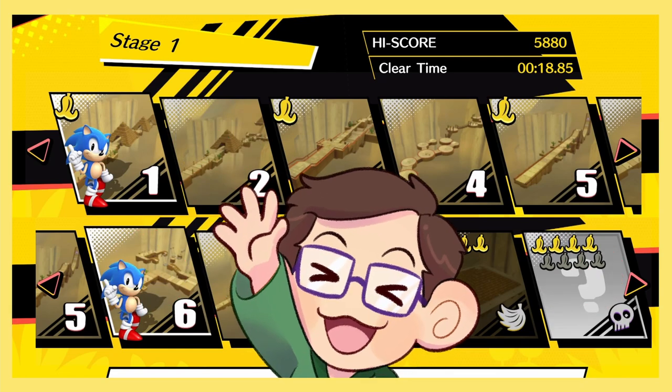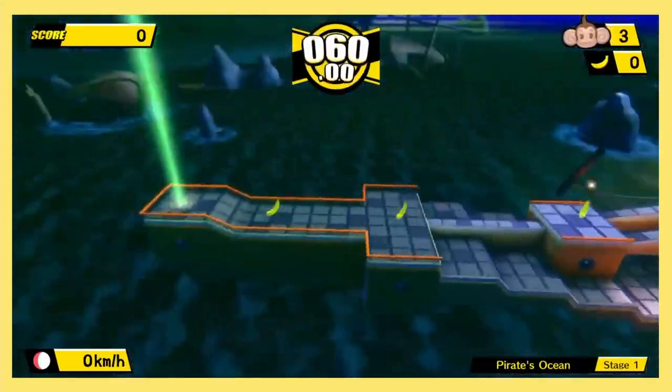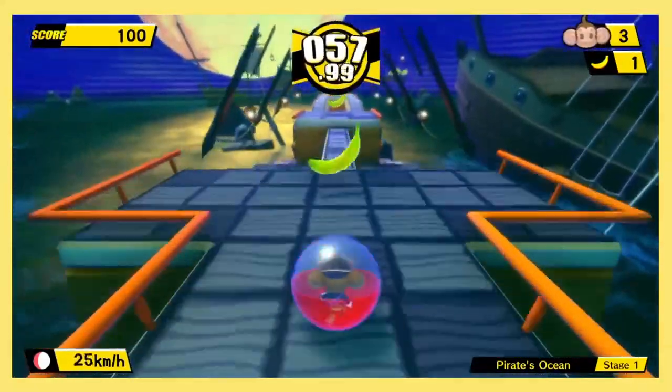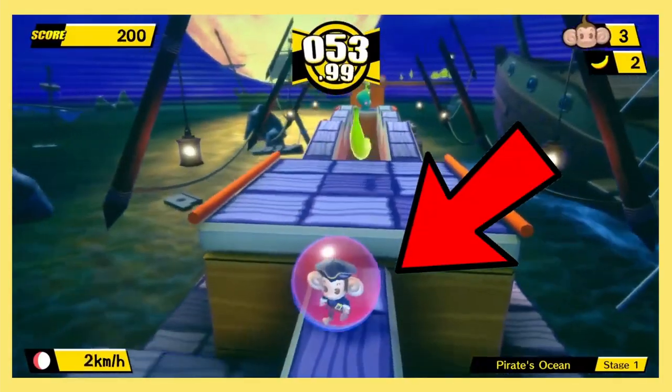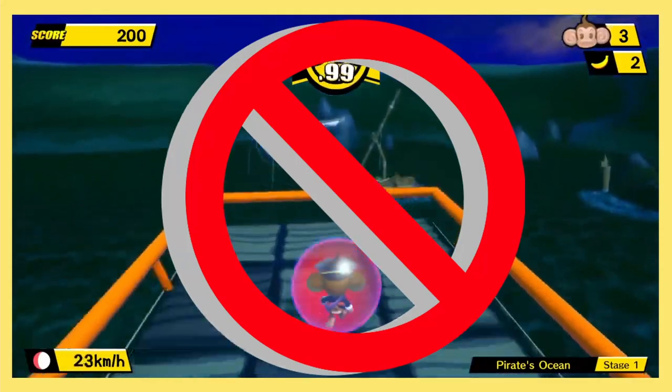Surely it can't get much harder than that, right? World 5 looks pretty easy — what could possibly go wrong? The answer is everything. World 5, Stage 1: no matter how fast I go or what angle I take, I can't get over this ledge. After about half an hour of attempts, I call it quits — this one is impossible.